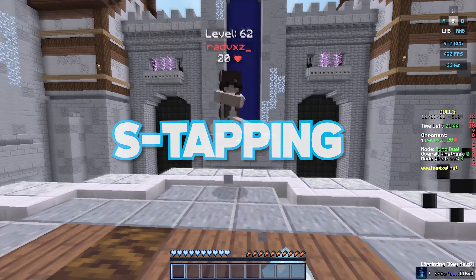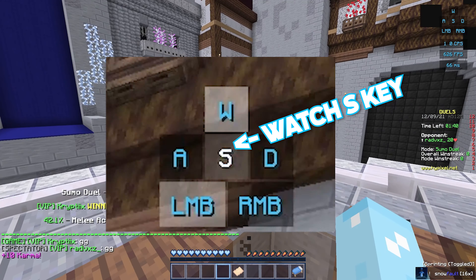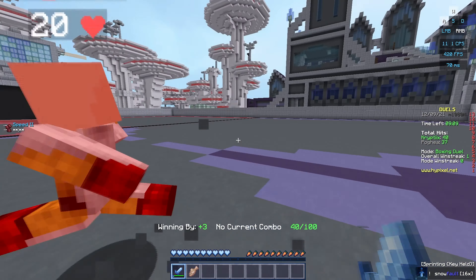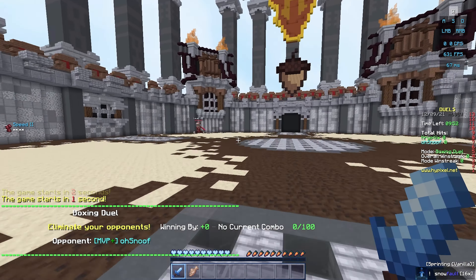The second way is S-tapping, where you W-tap, but whenever you hit someone, you press S to reset your sprint. Similarly, try to do this when you see the red flash. Finally, there is block hitting, which is where you W-tap, but whenever you hit someone, you click your right mouse button with your sword to block, and that will reset your sprint too.